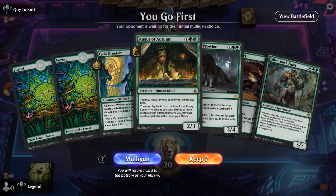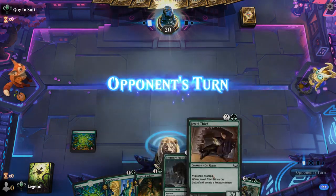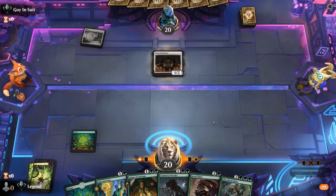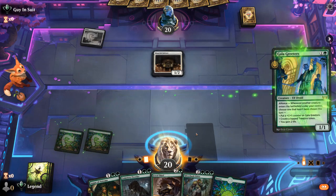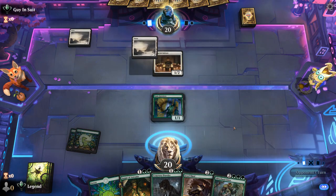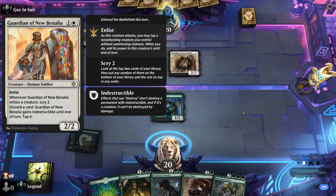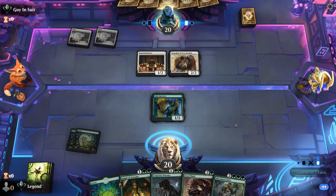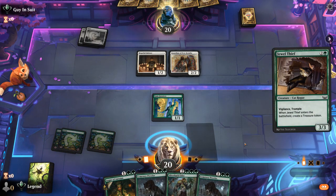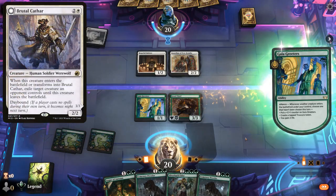Game one: we're on the play and our hand has potential, just need a third land. We've got plenty of mana production and Augur for card advantage to combo with our Silverback. We go turn three Jewel Thief since Greeters isn't likely to die, and the opponent plays a turn two Guardian. We get to make two Treasures, so next turn we could already play our Silverback — although we have to watch out for Brutal Cathar exiling it.